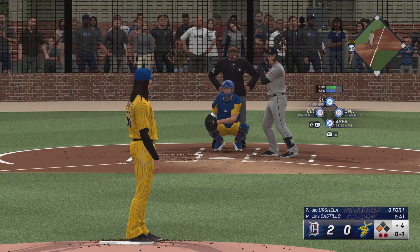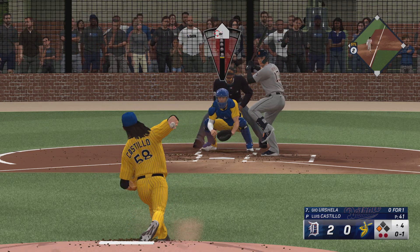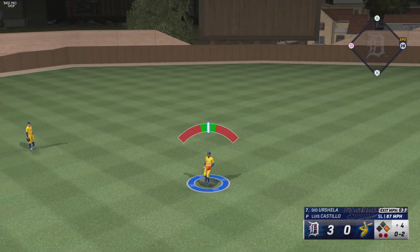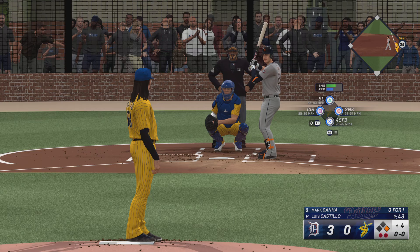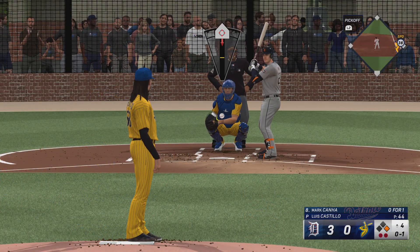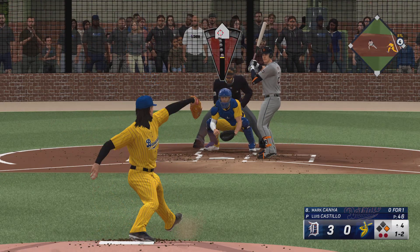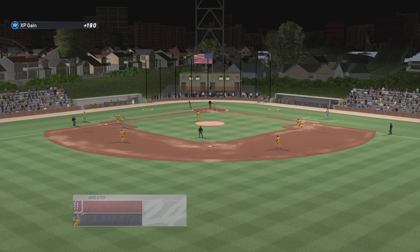Foul ball, two outs with a runner at third — infield comes in. That one's in there, count is 0 and 2. This one in the air to center field — he can't get there, it's a base hit. Puts a run on the board and picks up an RBI; he clearly didn't catch that on the big part of the bat, just kind of muscled it out there. The next offering in there for a strike — balls two strikes, but he looks fresh out there. Two outs — down on strikes, that ends the frame.